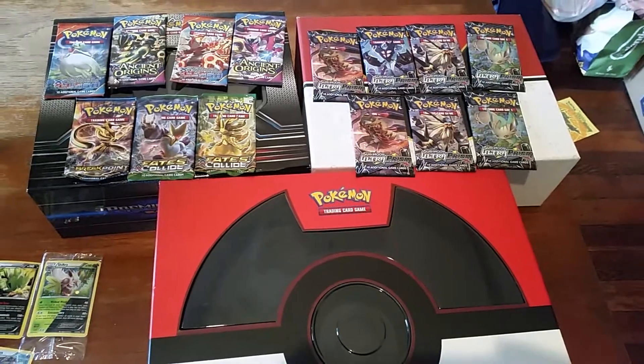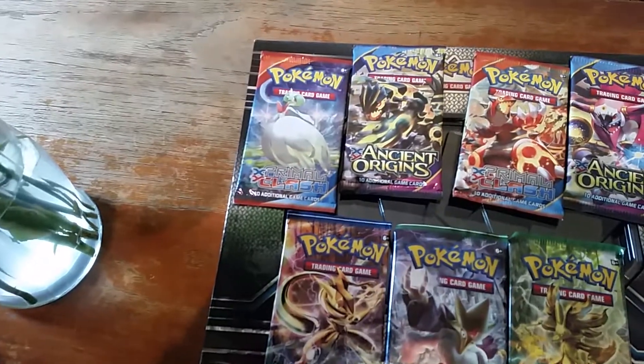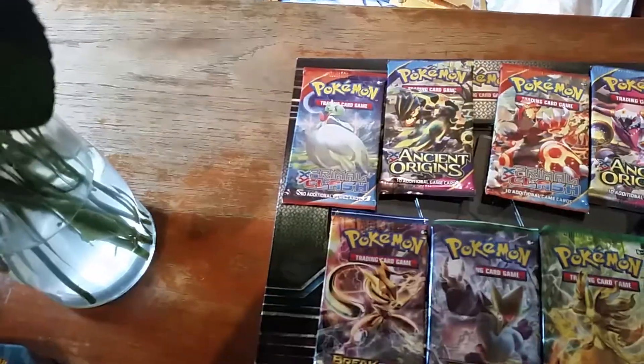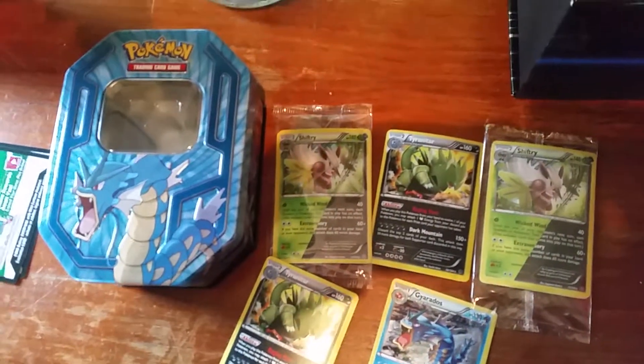How would they fare against Ultra Prism? So I got 7 of these. First one is Primal Clash in Asian Origins, which I got from a knockout box, which features Tyranitar, Shiftry, and I believe...